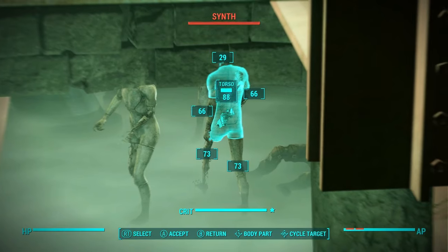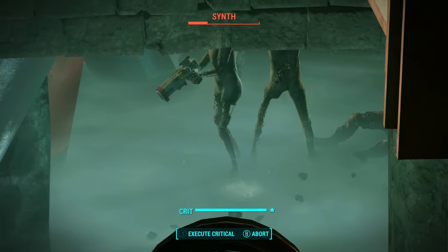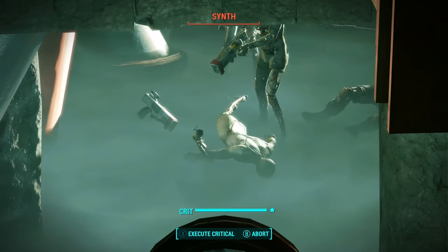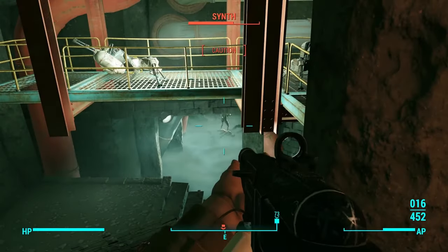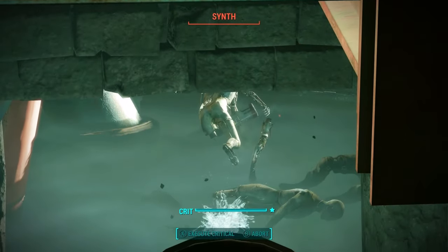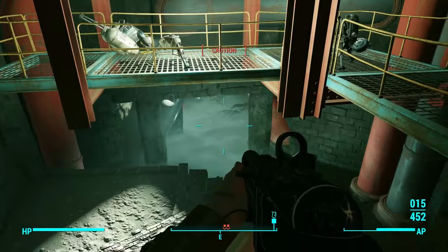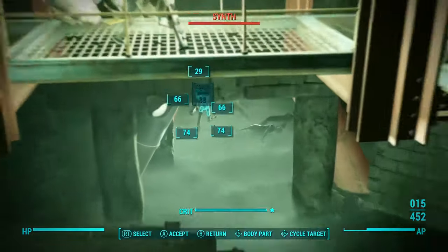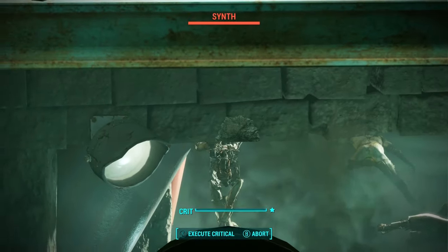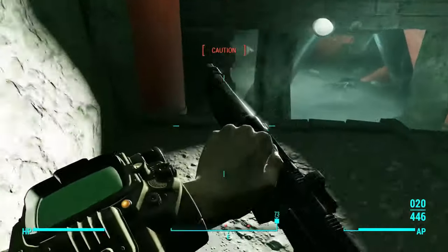Let's see if we can do some fancy VAT shooting here. Make sure I hit him if we aim for the torso. Inevitably he's going to shoot at that wall. One down. Can we fight before you start monologuing here? This thing can find a way to miss, and it will.